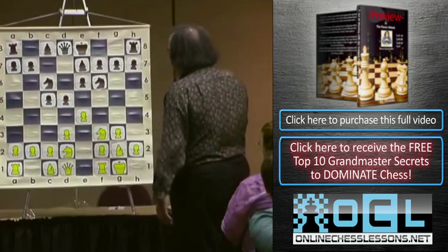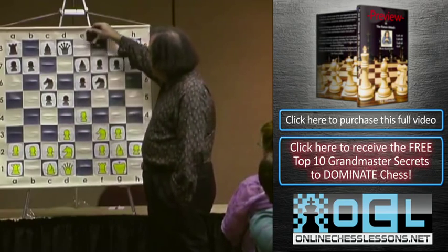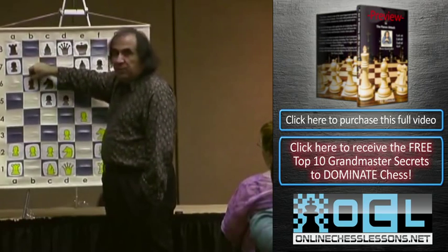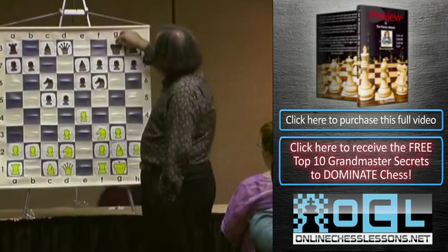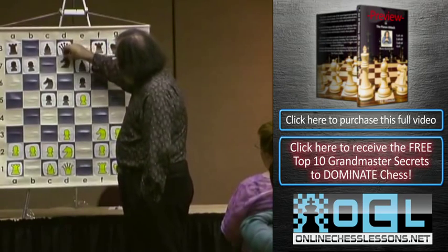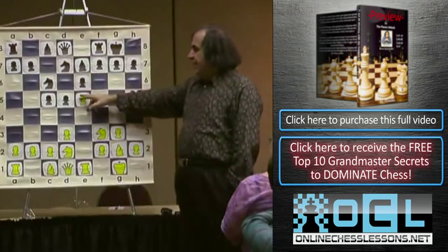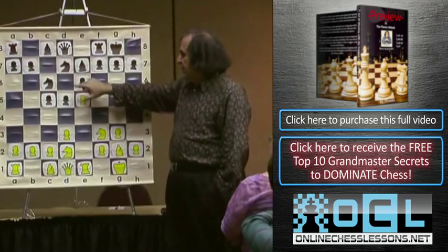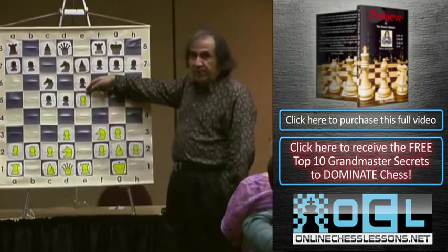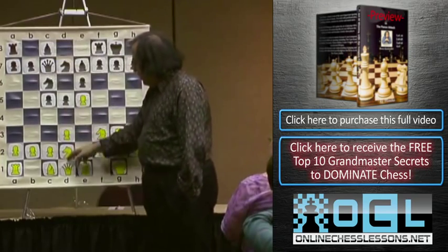So in this position, what is our plan with white? Basically, if black castles - which is the most expected way to play, although b6 is also frequently played - we castle. This is like the main position of this opening. White has a very strong pawn on e5 that restricts black's movement in the center.